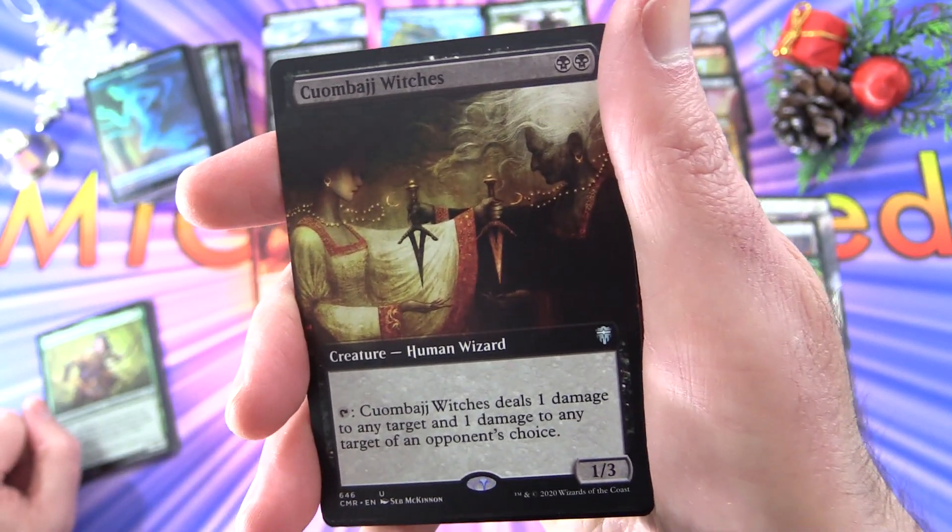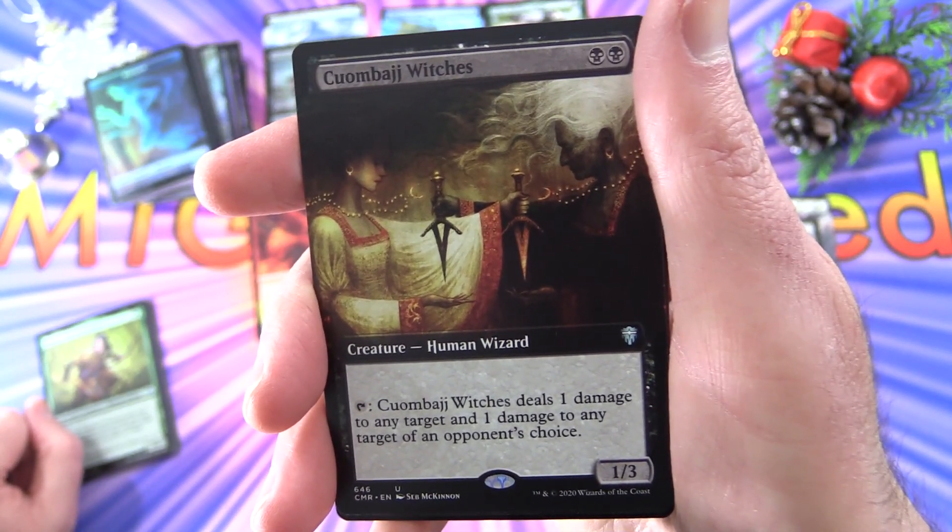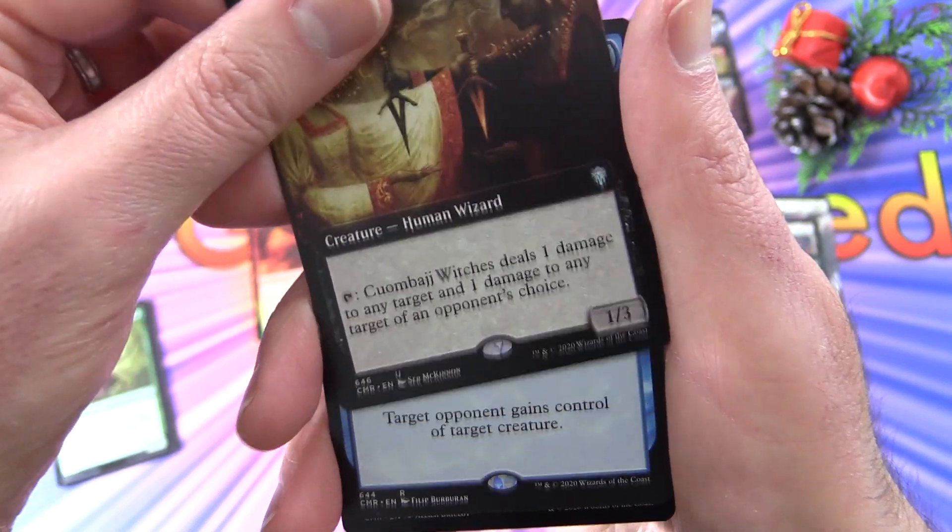Sid McKinnon artwork — fantastic. Coombarge Witches — creature Human Wizard, 1/3 for two. Tap: it deals one damage to any target, one damage to any target of an opponent's choice.